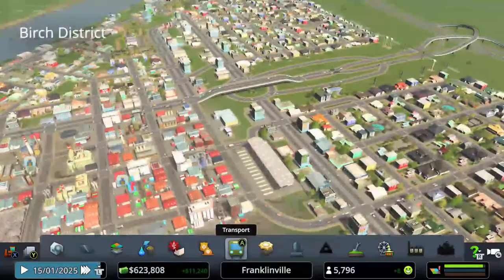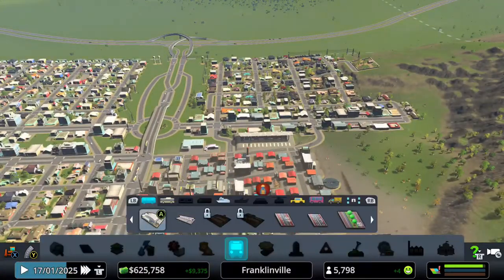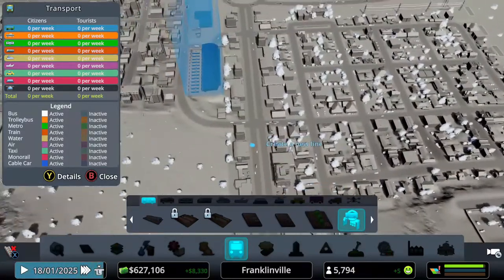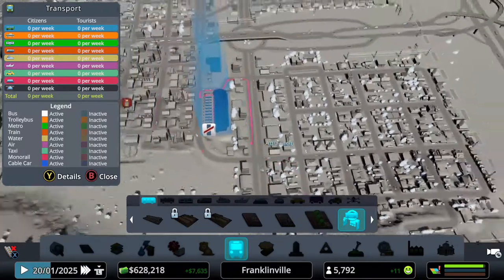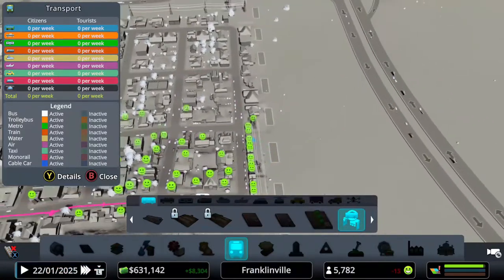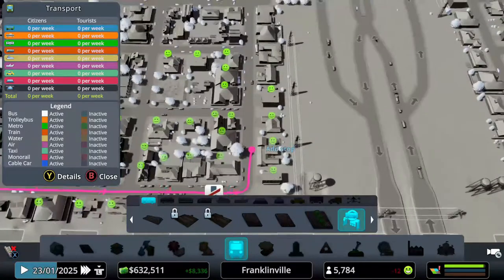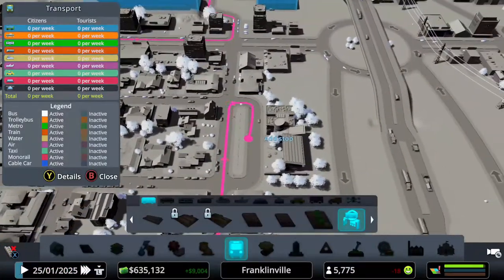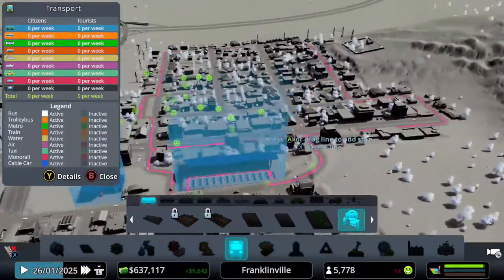Now we're going to start creating bus lines. We'll click on the bus station — that will be stop number one. We're going to keep the bus stops within this neighborhood so it's not too long a route, which won't create too much traffic. People in the middle can still walk to the bus lines. We'll put a stop right in front of the school and then complete the loop — one completed bus loop!